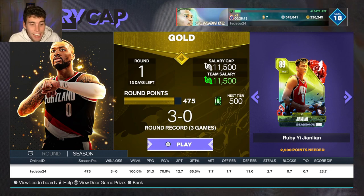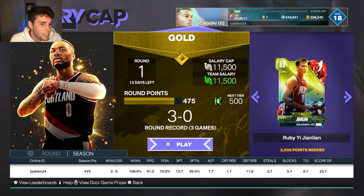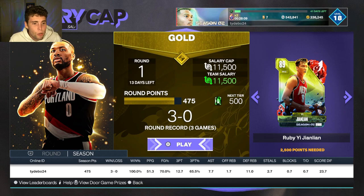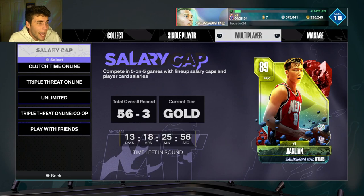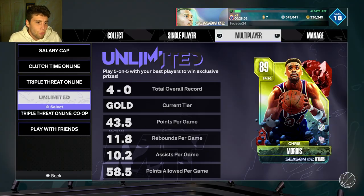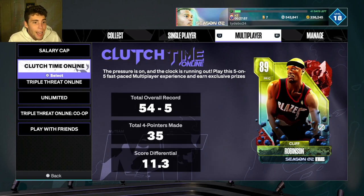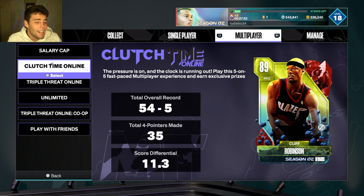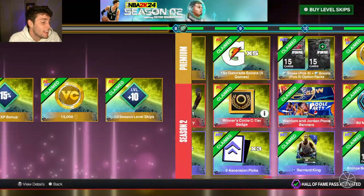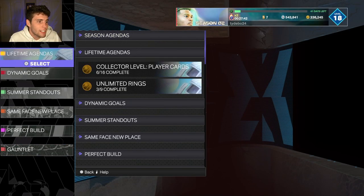As bad as they made Terry Dischinger, it just kind of ruins the whole motivation behind grinding salary cap. That's probably the mode I'm most excited about and probably going to be the mode I finish grinding first, but I'm more so grinding salary cap for the MT than nearly anything else. That's sad — I should be excited to get ruby Chris Morris as one of the top small forwards or shooting guards, and I should be excited to get Cliff Robinson as one of the best power forwards, but he's probably in that five to ten range and he's probably the best overall ruby reward.